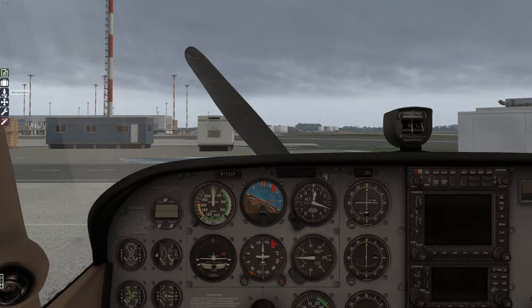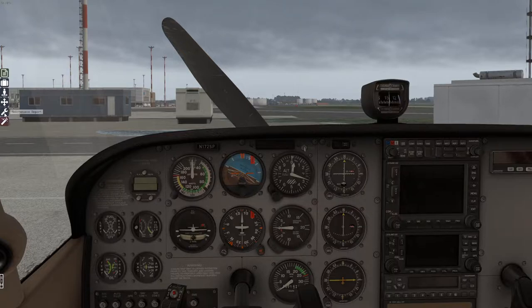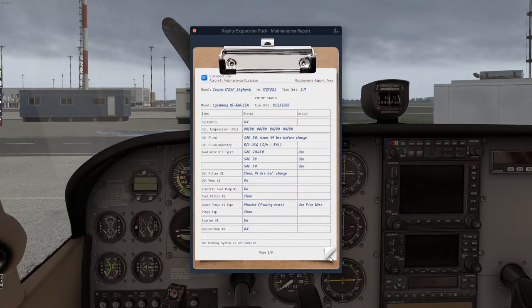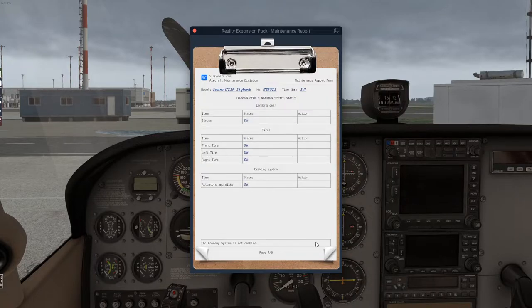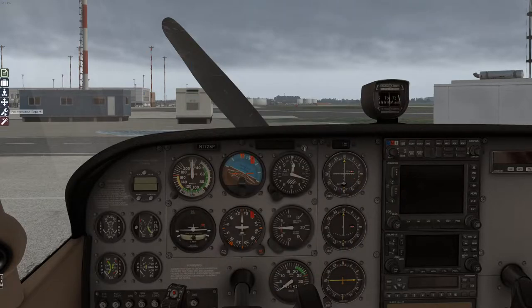Now we have our walk around. Before I start the engine, we're going to tow the aircraft back because there's stuff pretty close to us — it'd be a tight squeeze to get out. We also have maintenance records with lots of information to check the maintenance of our plane. I recently reinstalled everything so all my information is fairly new. We're going to use our checklist rather than automatic engine start, so let's do the walk around first.